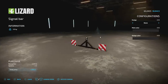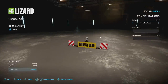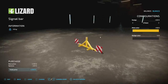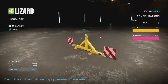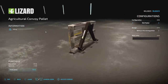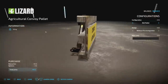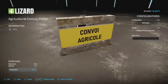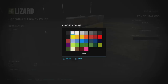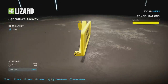Here's a fun two-slot mod — the signal bar. Different designs go via your three-point: nothing, convoy agricole, agricultural convoy, oversized load, wide load, or a three-point extra. Main color and design color are both changeable. There's also a pallet-mounted version — great for older tractors — with or without a fire extinguisher. The three-point version is two slots; the pallet version is one slot.